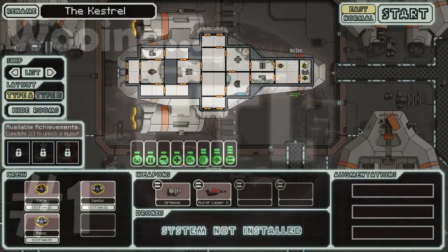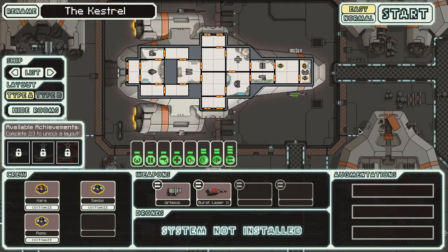Hi guys, hope you're all well. Today we have the absolute pleasure of playing Faster Than Light. Some of you may have already seen this — it's received quite a lot of press. It's developed by Subset Games, a two-man team who are both former developers of 2K Games, who were the creators of Bioshock and more recently XCOM.